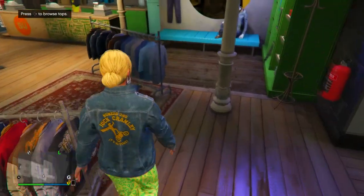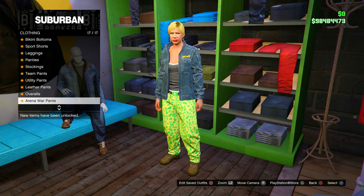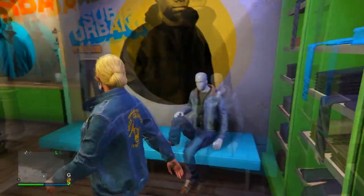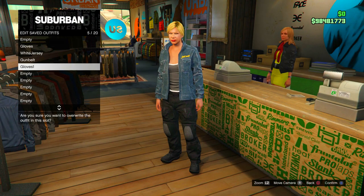Head over to the pants section, go to utility pants, and put on the high stintilly pants. With that done, head to the stand and save this as an outfit — this will be your gloves slot.